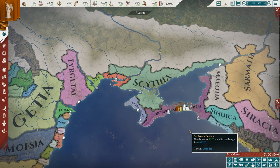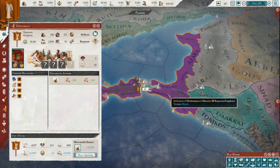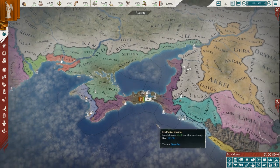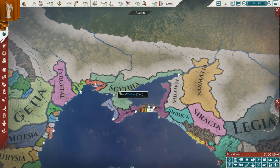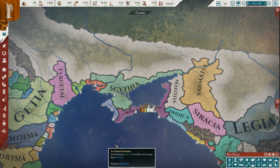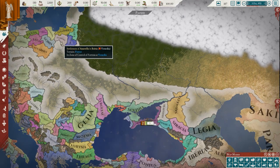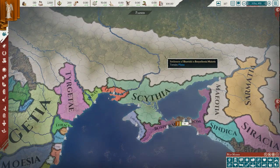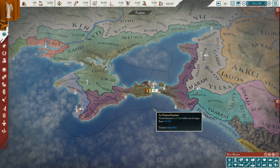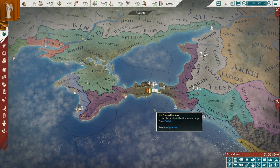From the southern shores of the Black Sea, we head to the northern shores for one of my absolute favorite nations: the Bosporan Kingdom. This is such a fun place to play because you're surrounded — Scythians here, Sarmatians here, and a few Hellenistic colonies as well. Eventually some tribes may move in and you've got all this open area to expand and settle into. The Bosporan Kingdom is one of my favorites in Imperator Rome 2.0.